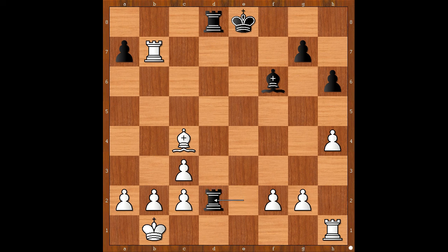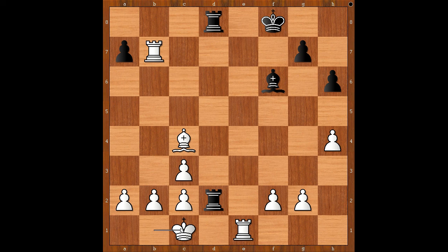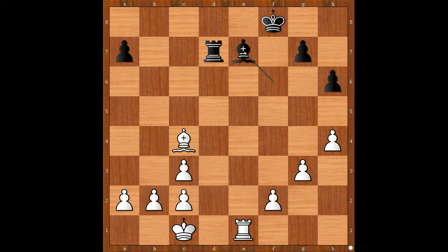Rook from E to D8, threatening checkmate in 2. Rook to E1, check. King to F8, King to C1. Rook from 2 to D7. Rook takes Rook — simplifying into a winning endgame. Rook takes Rook. G3. Bishop to E7.